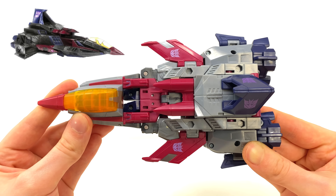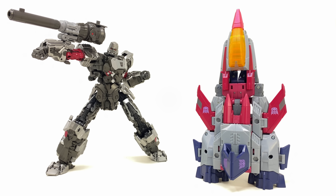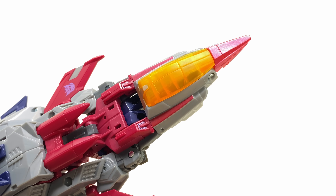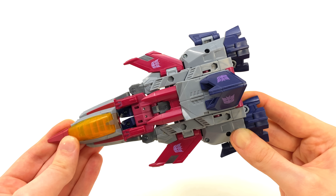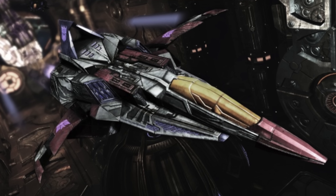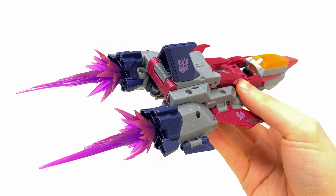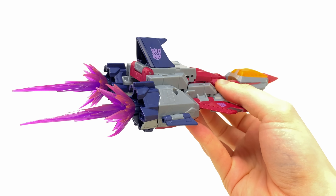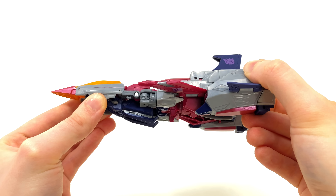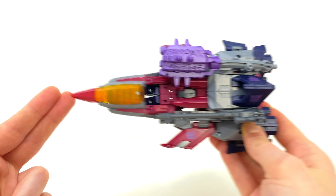And here we have Starscream fully transformed into his Cybertronian jet mode. Overall it's quite cool — definitely a lot bigger than I was expecting. Much like in robot form when this guy was first announced, there were two issues: the cockpit, which even for this mode I think is a little too oversized, and how tiny the wings looked. However, since the reveal I've gone back and re-watched actual gameplay of War for Cybertron and this scale does seem to be pretty spot on to the CG model — definitely an upgrade in accuracy compared to the Fall of Cybertron Deluxe. It's quite cool how the soles of the feet become the thrusters, and the undercarriage for a jet-former definitely isn't bad by any means. All in all, a really sweet looking jet mode to accompany a pretty banging robot mode.